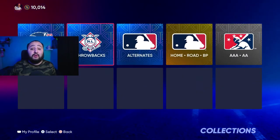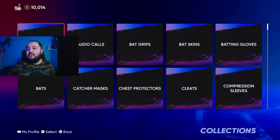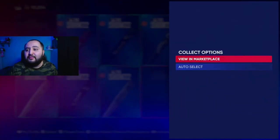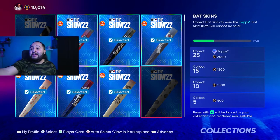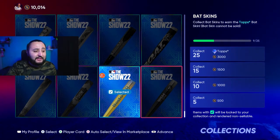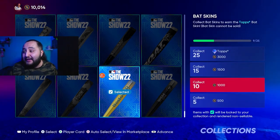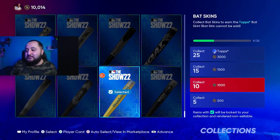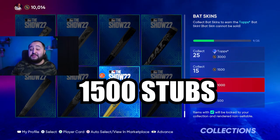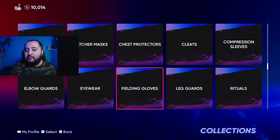Now moving on to unlockables and equipment — we're coming to the end of the video. For bat skins, I have nine out of 25. I can go purchase one more — there's one I can get for free right here, so I'll collect up to 10. If you do the bat skins up to 10, you're getting 1,500 stubs. That's 1,500 right there.